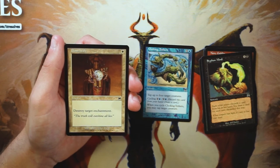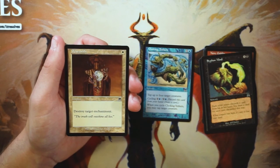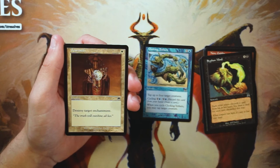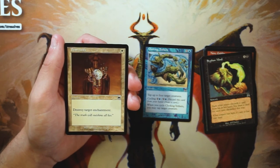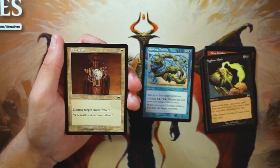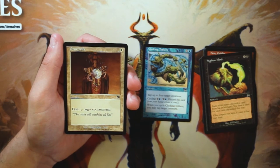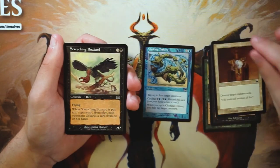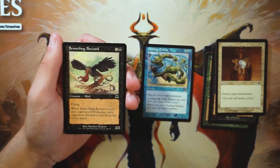Demystify is an instant for one white — destroy target enchantment. This is a very straightforward sideboard card. I don't think there are enough reasons to play a destroy-enchantment effect maindeck in Onslaught. There are enchant creatures and things like that, but they're not the most impactful cards, so I would much rather sideboard this. If you're in white, definitely pick it up.